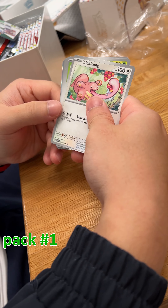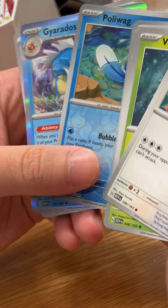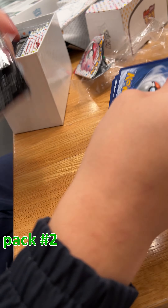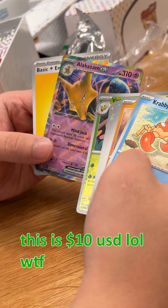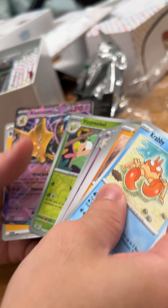Oh, we got a shiny border and just a regular holo Gyarados and two reverses. Another shiny border — I like them, just like star patterns, kind of star patterns that reflect.